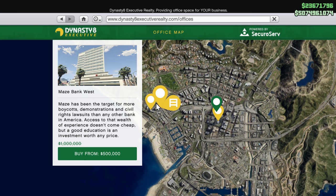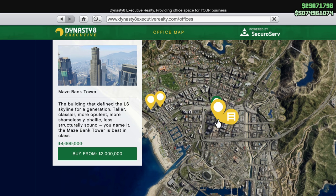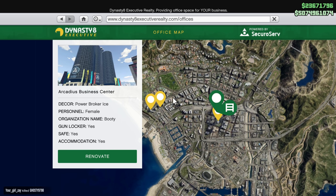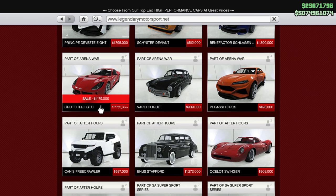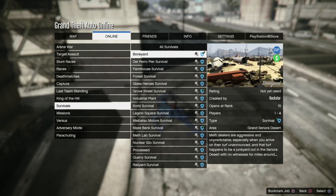We also have some awesome discounts this week: 50% off executive offices, meaning you can get the Arcadius Business Center for around 1.1 million dollars or the Maze Bank West for 500K. We also have 40% off some vehicles like the LE and the Tally GTO, along with 30% off the Alcanist, the T1, and the Squaddy.